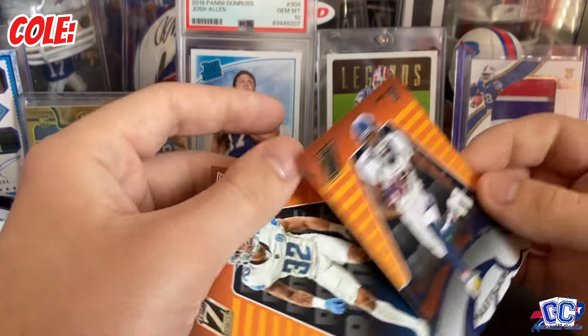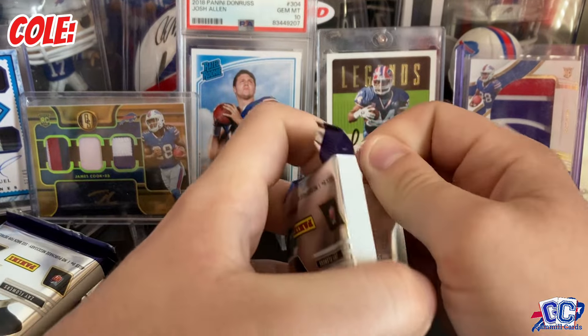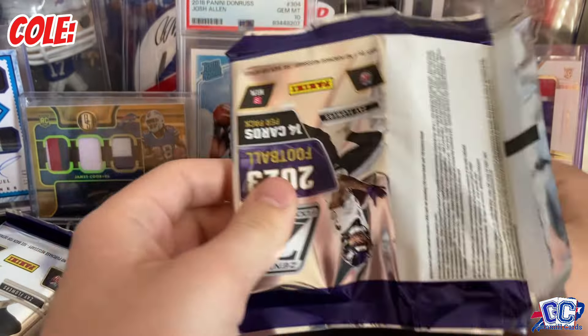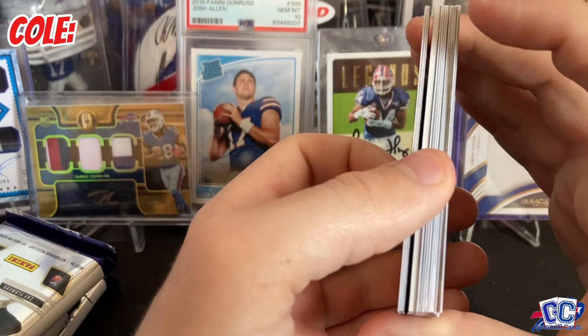We have a Marvin Mims and then a Brian Branch. We're thinking that's the no-huddle. I wish it was any other rookie besides Quinton Johnston. At least you got a rookie and not Desmond Ritter, or Mac Jones, or Kenny Pickett.